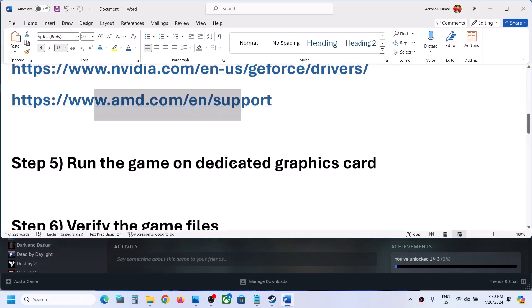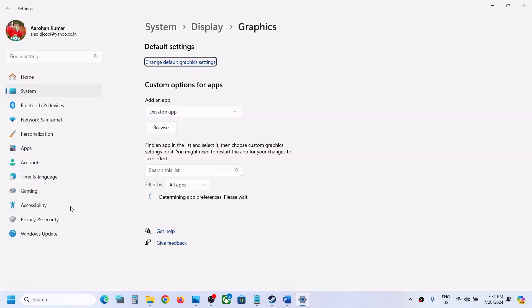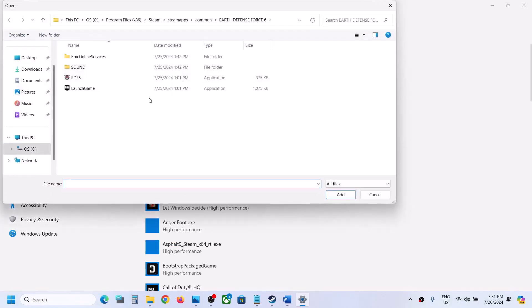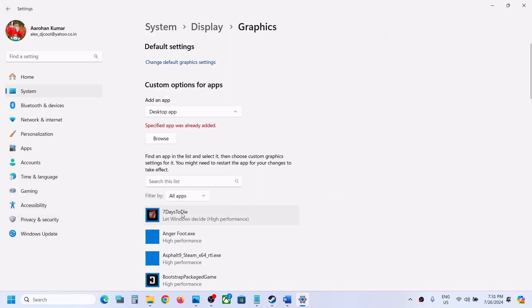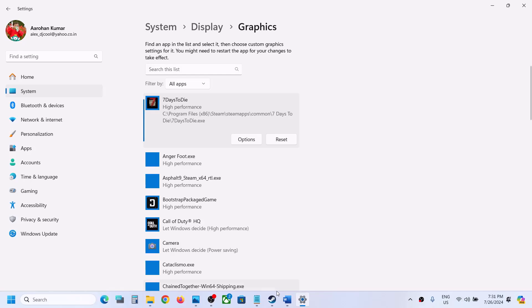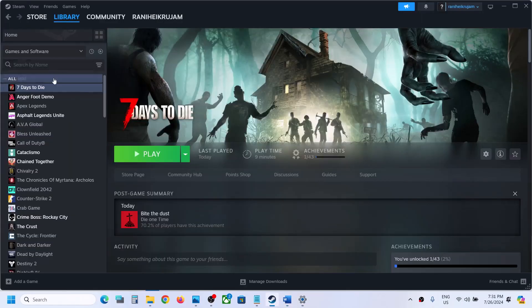The next step is to run the game on the dedicated graphics card. Type 'Graphics Settings' in the Windows search box and open Graphics Settings. Click Browse, go to the game installation folder, open the game folder, select the game EXE file, and click Add. Once added, click on it, select Options, select High Performance, then click Save. Now launch the game.